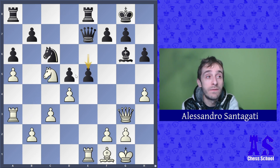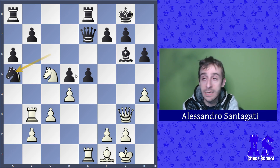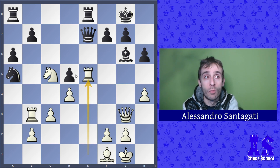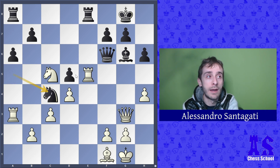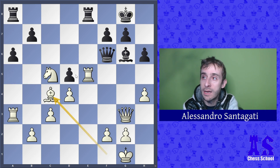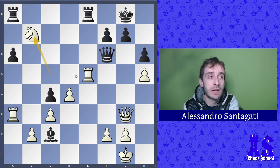After knight c5, e5 was played, and here rook b3 attacking b7. Knight takes a5, and now we have a forced line where white reaches a better structure. White took the pawn, the queen has to move, and then rook a3. The knight has to move, white trades the bishop for the knight, and then h5. The bishop has to move, and finally knight takes b7.